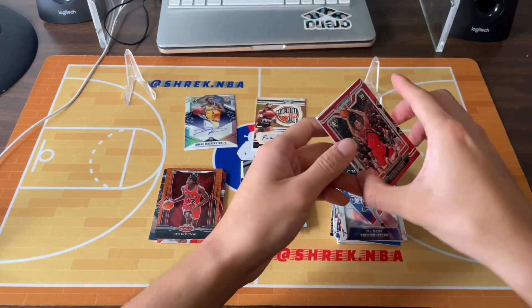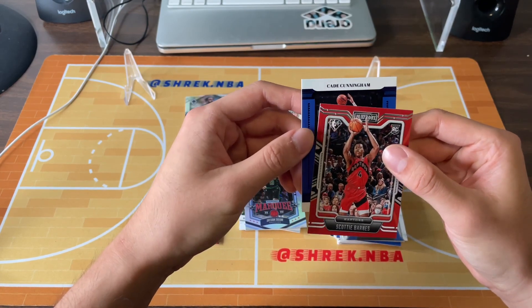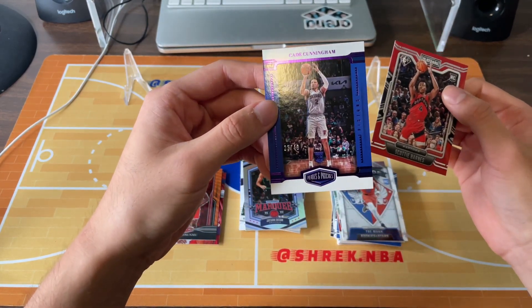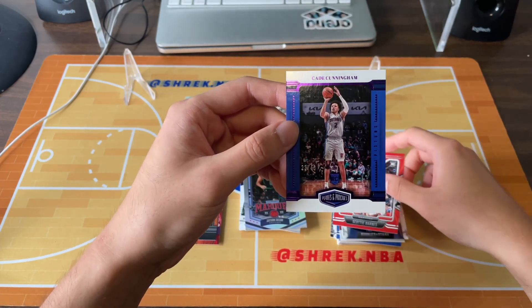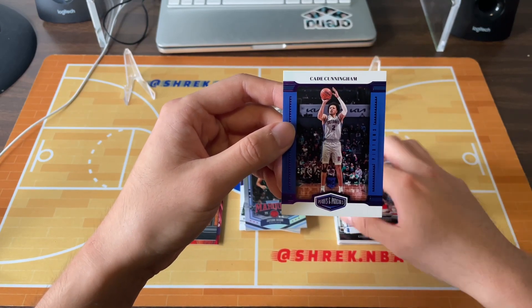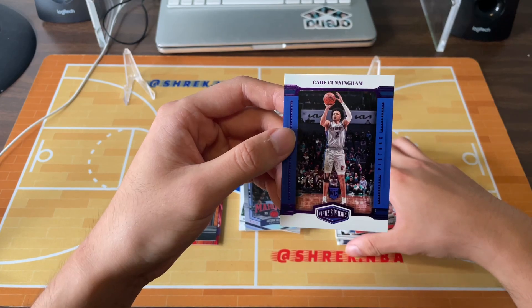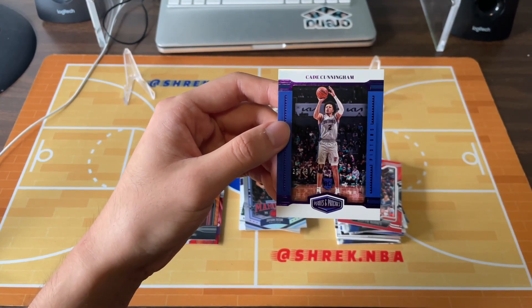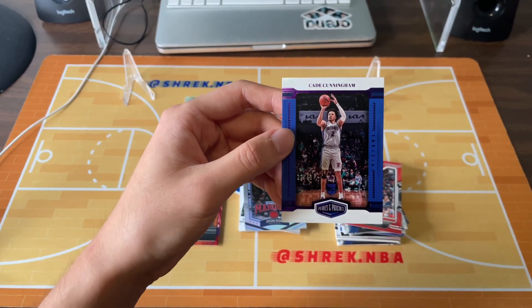So what is this? Y'all saw that — minus solid Cade. It's plates and patches, 23 out of 49. Not bad, kind of cool. But not exactly stellar. Hey, this might be one of the best rookie cards I have in this entire box.